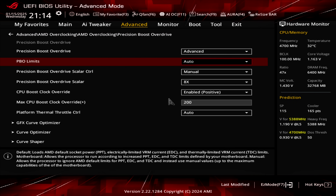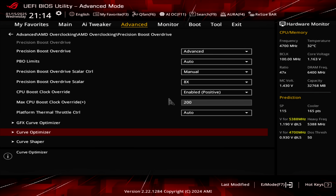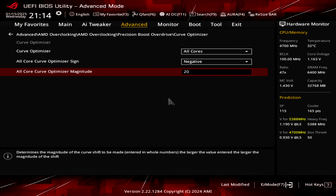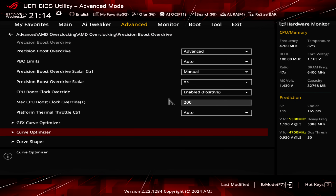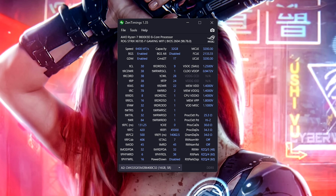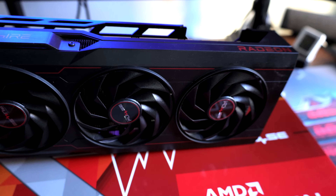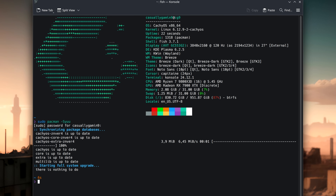Before we move forward, let me mention that the CPU is tweaked by enabling PBO to gain an extra 200MHz with the Scaler set to 8 and the Curve Optimizer set to minus 20 for all cores. The memory kit timings are tweaked — I'm still searching for better timings but don't have the time right now. The GPU for testing is the Sapphire Pulse 7900XTX with everything set to stock. When it comes to CacheOS, this is the kernel version and some minor OS info.